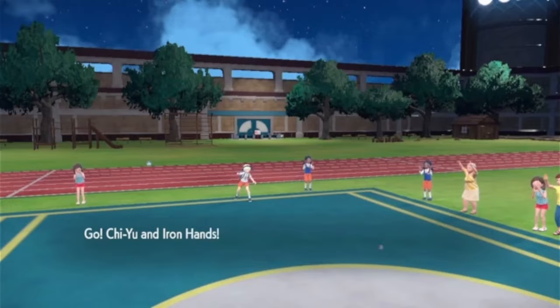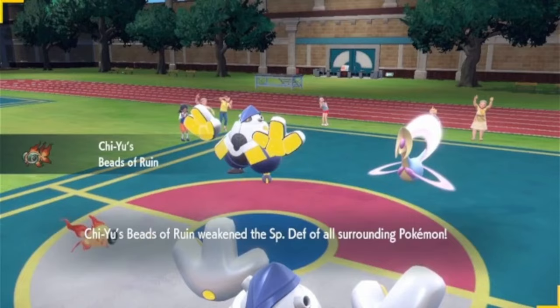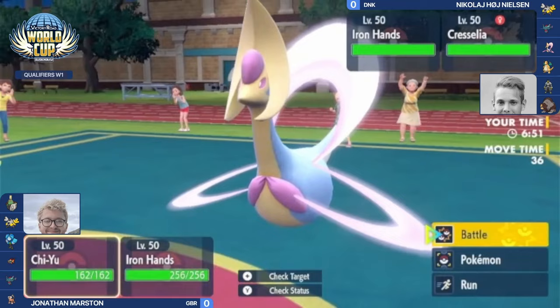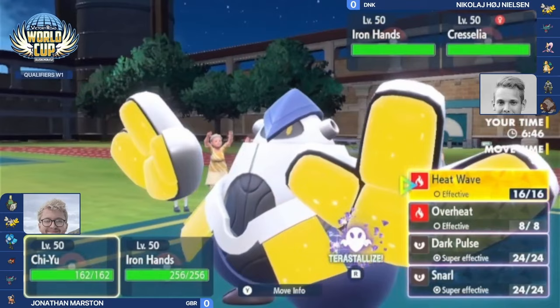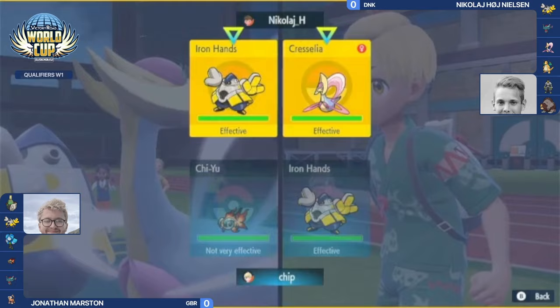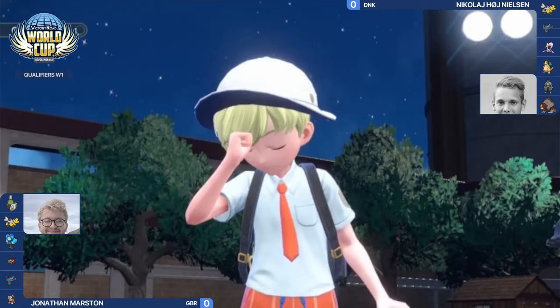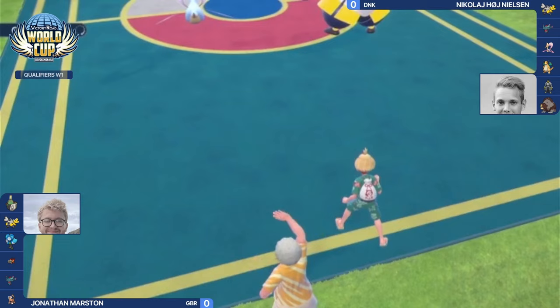Game one starts immediately with Iron Hands and Chrysalia versus Chiyu and Iron Hands — a lot of fake out options on the field. Nicolaj's Pokemon might be a little slower because of the trick room option. Chiyu is a very powerful special attacker, so it's interesting to see how this plays out. Chiyu has the potential to go for terra ghost, allowing it to attack even if the opposing Iron Hands fakes out that slot.